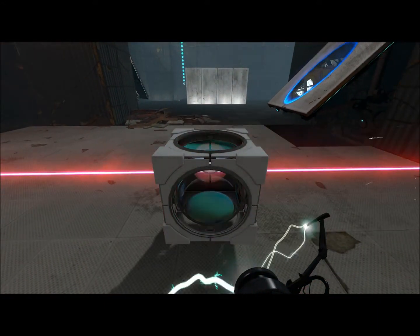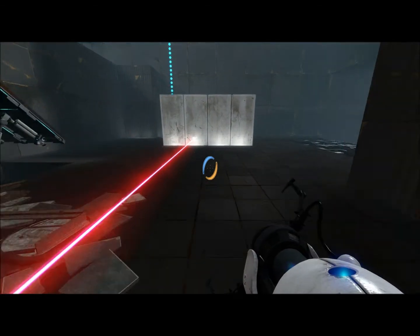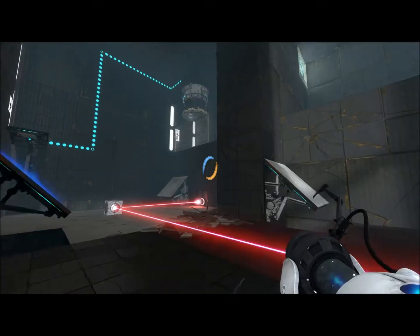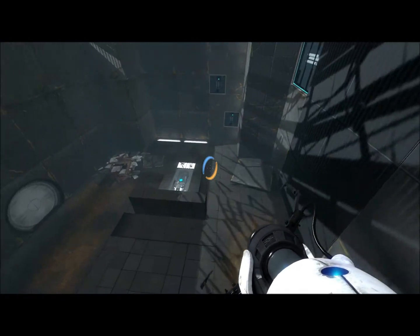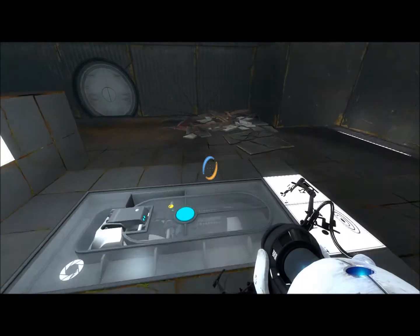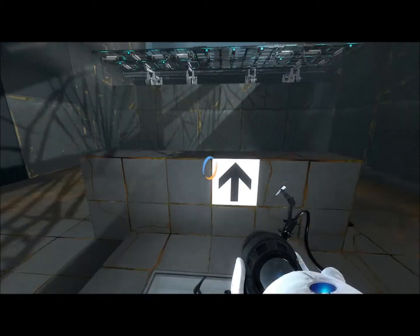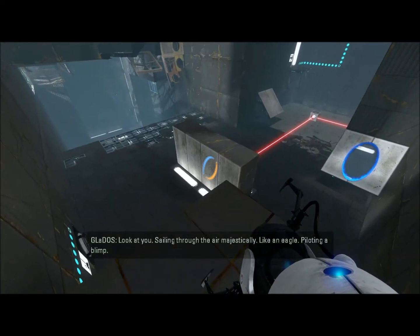Quite easy — come over here, you pop it. There, that's good enough, really. Now you want to come over here and pop your blue portal there. This is the last time you need to come down here and use your faith plate. I'm not going to be stuck on a corner like an idiot. Here we go — you hop, sailing through the air, majestically.